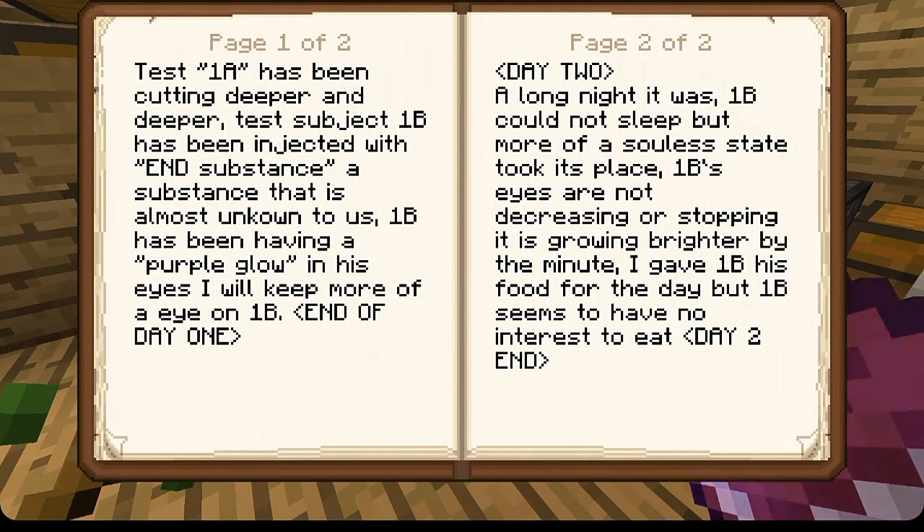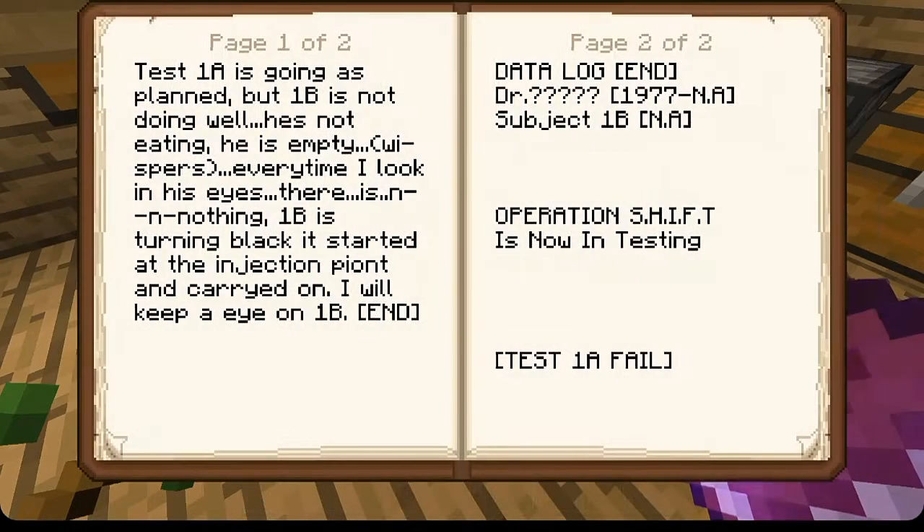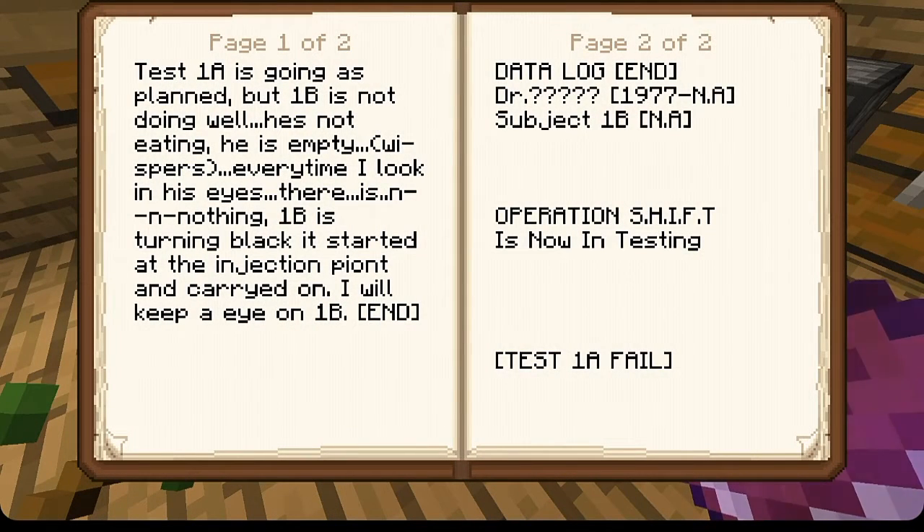It's been coming deeper and deeper. Test subject 1B has been injected with N substance, a substance that is almost unknown to us. 1B has been having a purple glow in his eyes - will keep more of an eye on 1B. End of day 1. Day 2 - a long night it was, 1B could not sleep but more of a soulless state took its place. 1B's eyes are not decreasing, they're stopping - it is growing brighter by the minute. I gave 1B his food for the day but 1B seems to have no interest to eat. End of day 2. 1B is not doing well - he's not eating, he is empty. Every time I look in his eyes there is nothing. 1B is turning blacken, it started at the injection point and carried on. I will keep an eye on 1B.